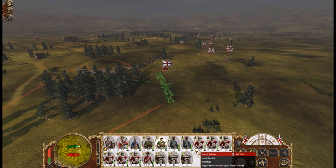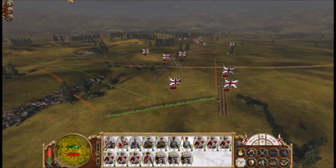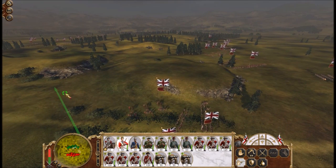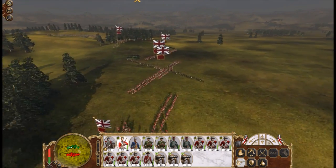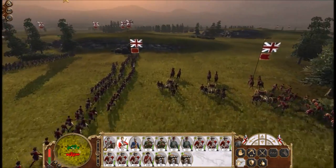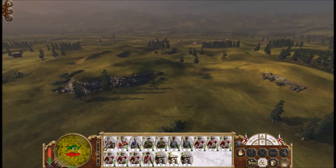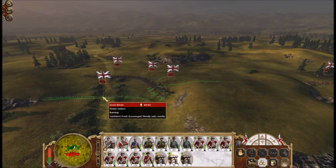Lord Burgoyne at this battle only had about 6,000 troops roughly — he had lost a lot of troops during the Battle of Freeman's Farm. He's trying to break out from the Americans at Saratoga, so they launched a second attack. At this battle he was outnumbered 2 to 1; the Americans had 12,000 men under Horatio Gates.